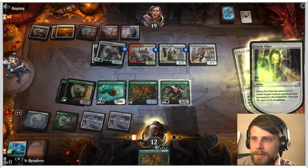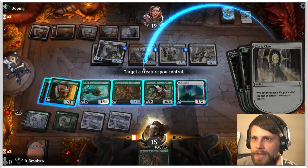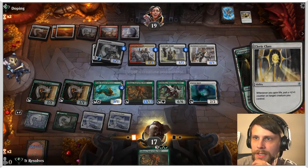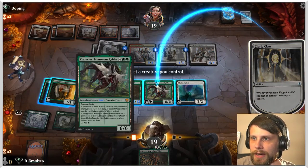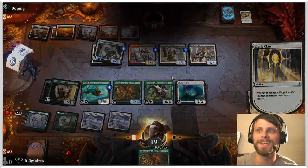I'm going to do this — it's going to bring back the Clarion Spirit and then we can start really kind of going off here. So I'm going to put the counters here on Toski because it is an indestructible threat that they have to deal with. And there we go guys — we got the win! What a game.